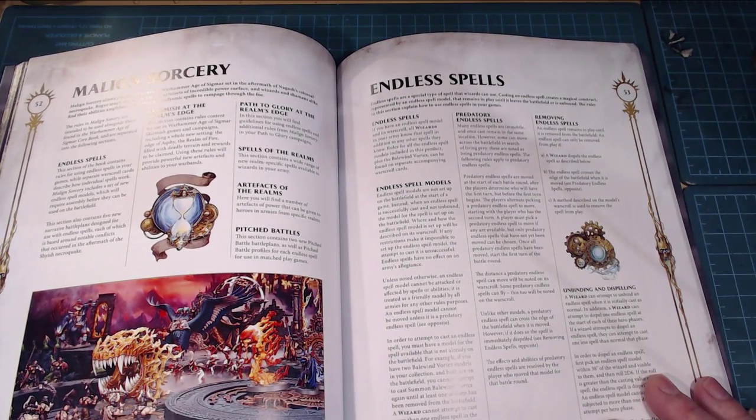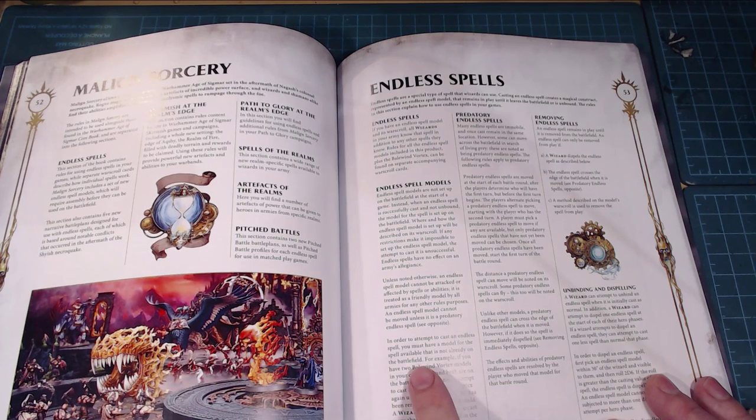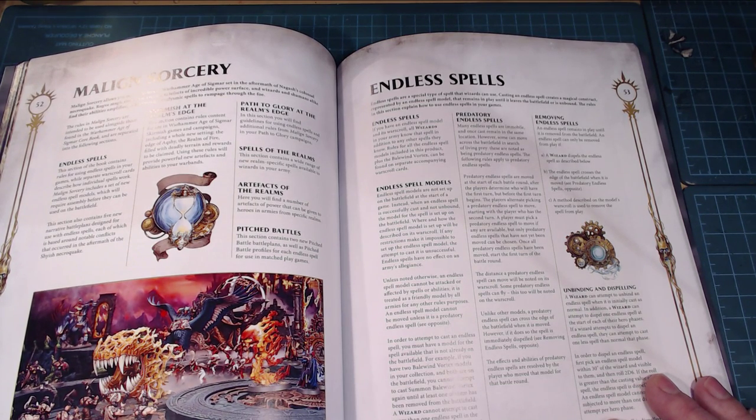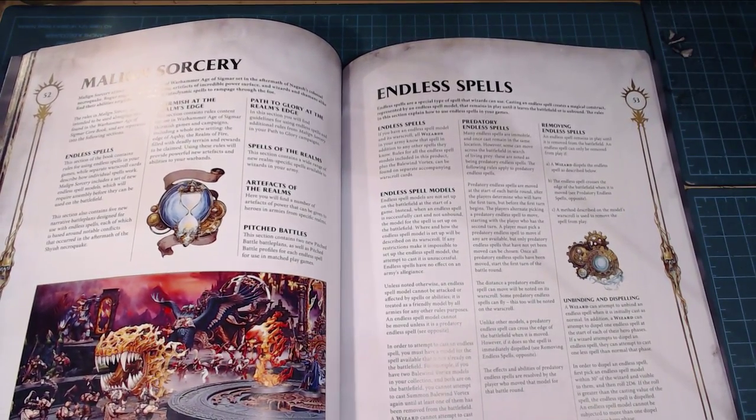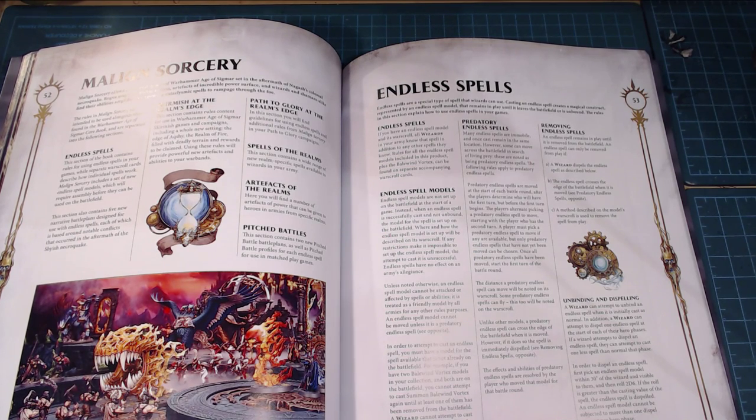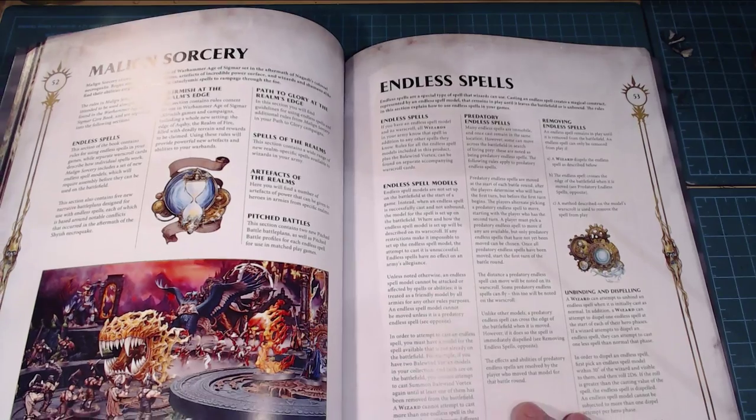The wall spells stay put, but the predatory ones hunt around, which is cool. To attempt to cast an endless spell you must have a model for it that's not already on the battlefield — so you can cast multiples but you need multiple kits. If you have two Bailwind Vortex models and both are on the battlefield, you cannot cast another one. A wizard cannot attempt to cast more than one endless spell in the same turn, even if they're different ones.